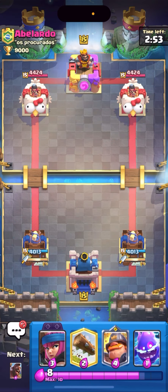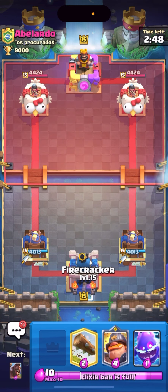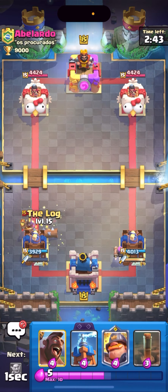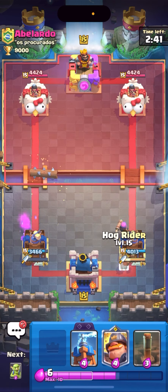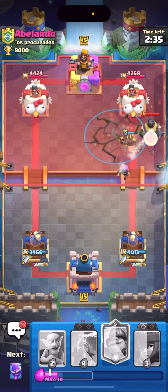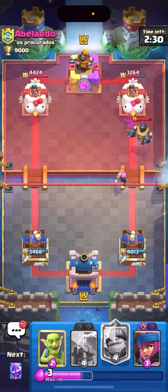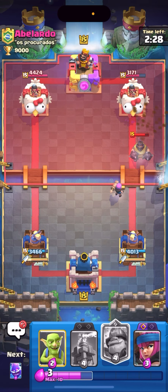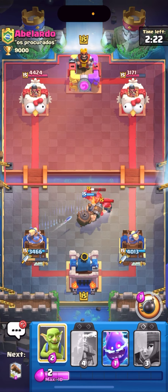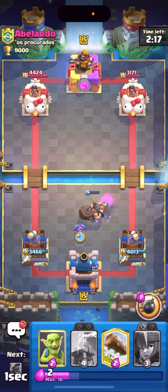Next match against Alvarado. I'll go E-Spirit in the back. He actually doesn't have a new tower troop. I have nothing for this — I'll go E-Spirit Log. It hit the tower. Whenever I play against someone without the new tower troop I have to play a little differently. He goes Mega Knight — I should have seen that coming, that's my fault. I can go Mighty Miner then E-Spirit — I'm completely fine. Yeah, whenever I play someone without the new tower troop I have to play differently.